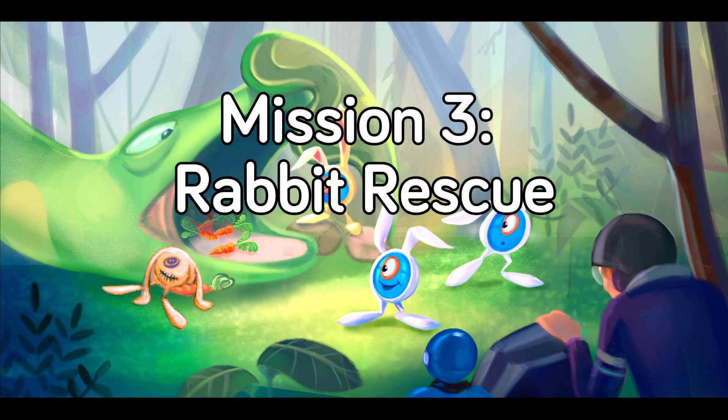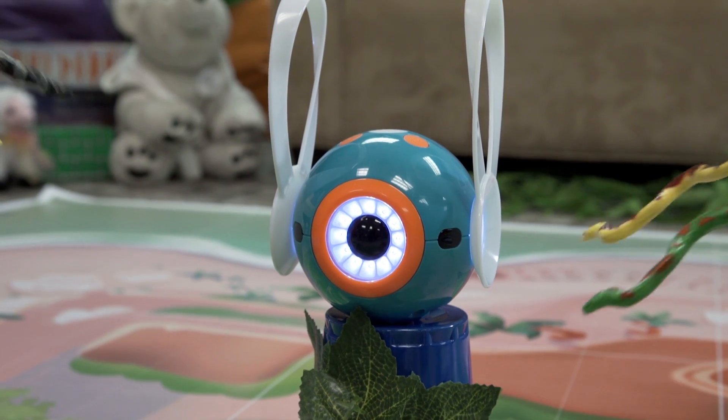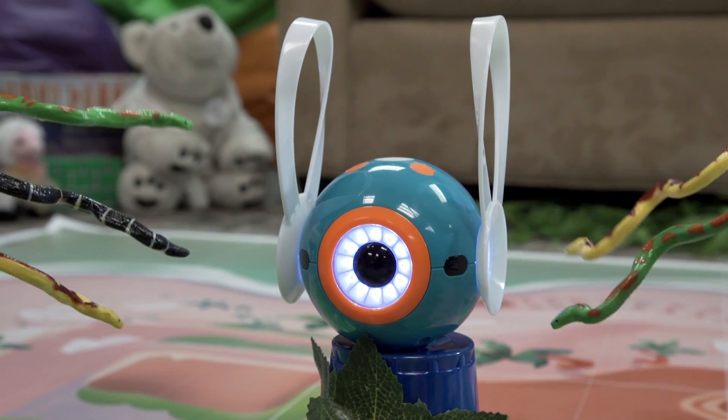Mission 3: Rabbit Rescue. Dash's next stop is the forest, to save a rare species of bunny called the one-eyed, round-bodied blue bunny, who is being threatened by a rapidly growing invasive species of pythons that have a special taste for bunny meat. Help Dash create a conservation area so that the bunnies can frolic without fear.